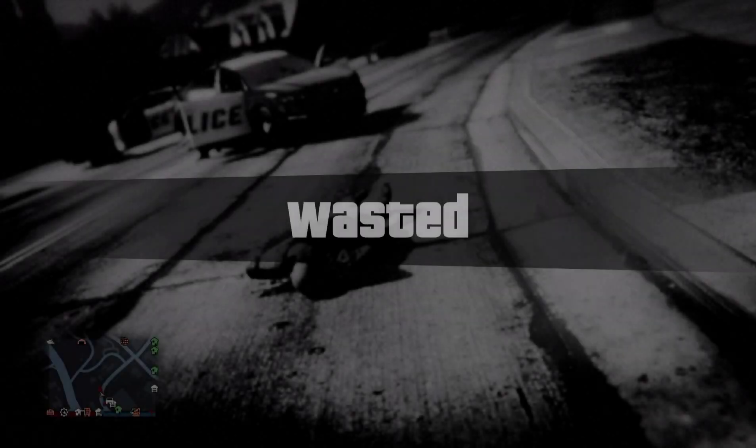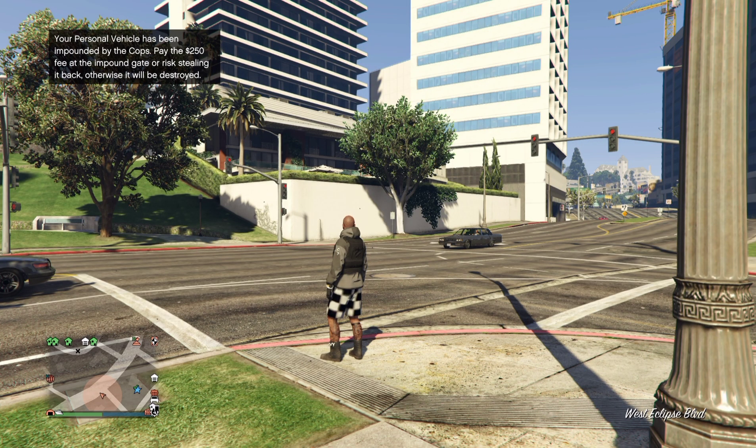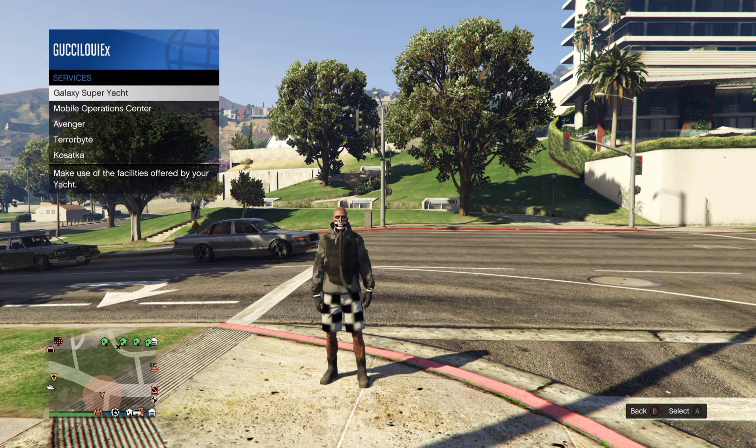Get a wanted level — at least two or three stars. Once you get a wanted level, let them kill you. Get wasted by the police. After that, it's going to say your personal vehicle has been impounded.